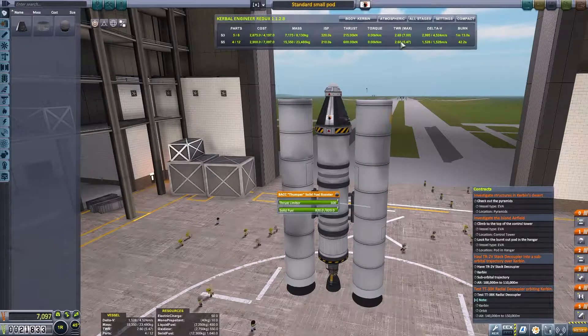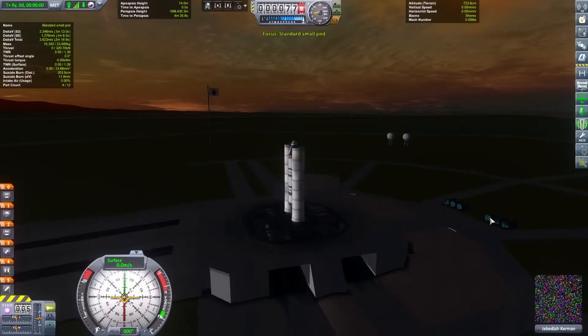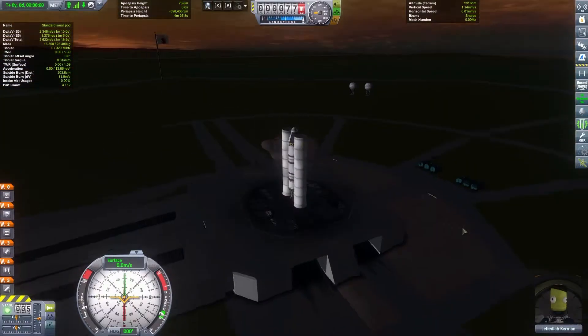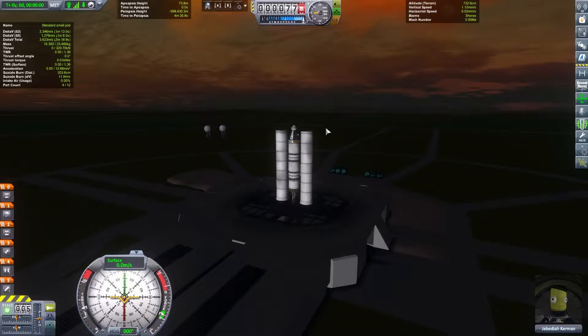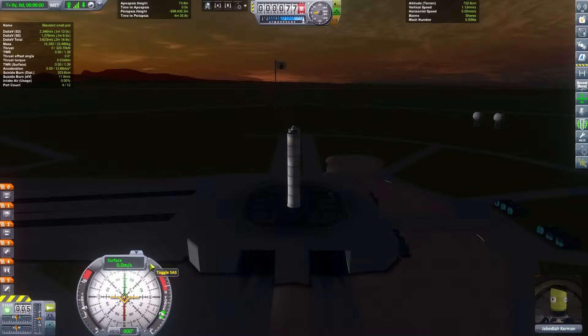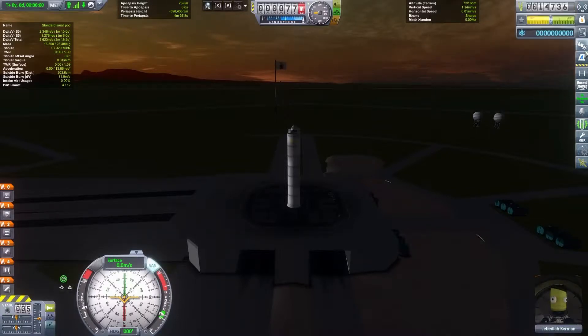I need to fix this — the thrust-to-weight ratio on the boosters with such a small load is really high, 2.6, which is almost twice as much as we usually use for launching from the pad. That's a lot. Then we have a small rocket that will take this further. I'm being very cheap — I haven't even put nose cones on the boosters, so it's not a very aerodynamic rocket, but we only need it for a very simple mission.